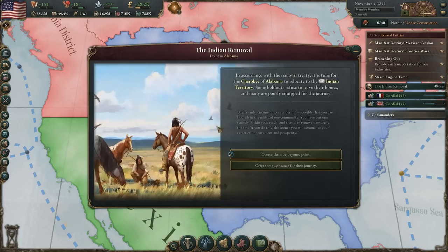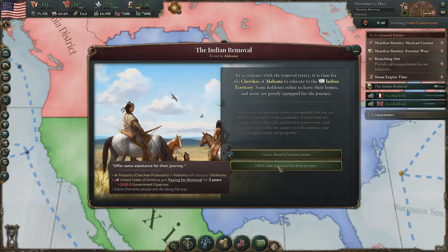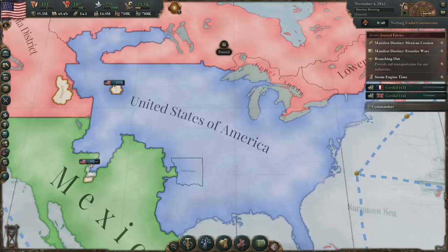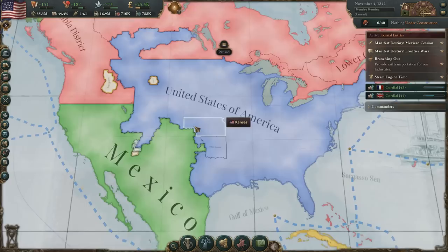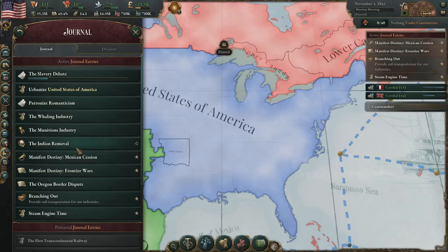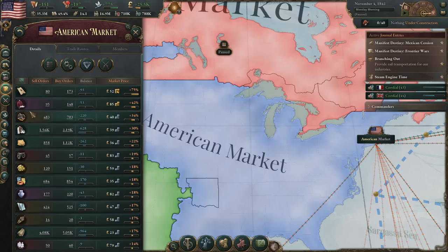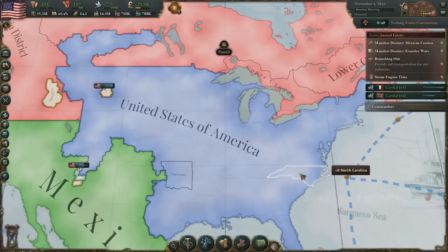Didn't we already do this event? I feel like we did. Yeah, I could have sworn we had done this already. We're going to do the same option that we did before — offer some assistance, which is going to cost us some money. I don't recall it firing twice. But I did notice we still have the notification for the Indian removal, so I guess it's not done yet. Strange, because I don't recall it happening twice. But let's go ahead and get some stuff building. Railroads are still what we're going to want to be working on, and since we are building railroads we need to start working on coal as well. So we'll do a railroad and then we'll do coal.